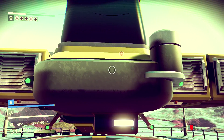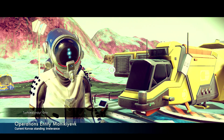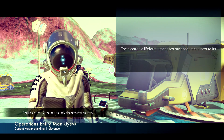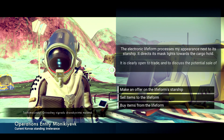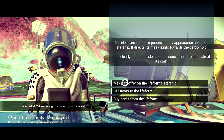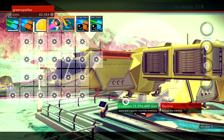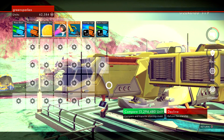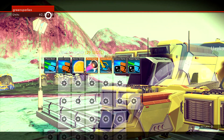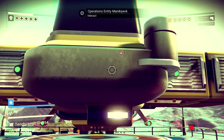There's an operations entity here — no idea what he's saying. I can sell items to him or buy from him. This is the kind of ship I want — it's got a huge amount of stuff. But I need three million units and I only have 62,000, so that's going to take a while.